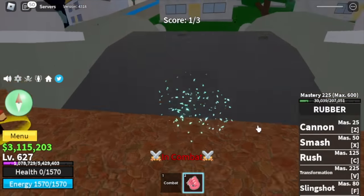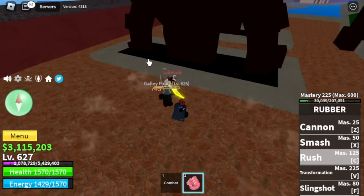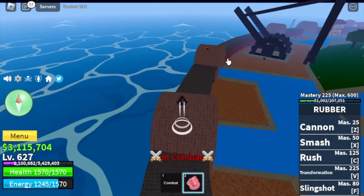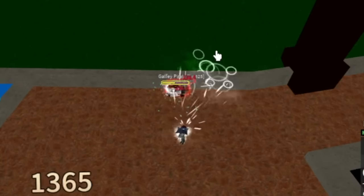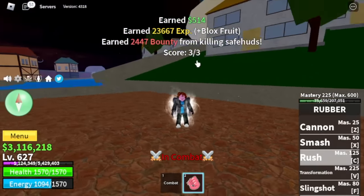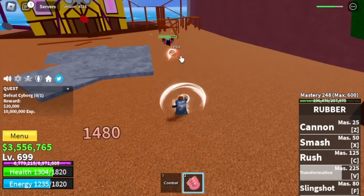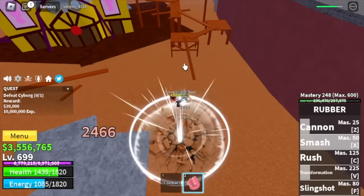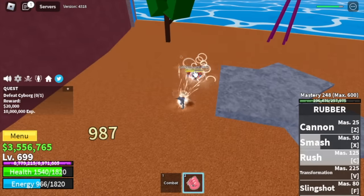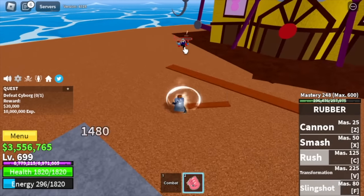We got into a PvP encounter — safe hoods. We were able to hit him with a slingshot, he tried running, but we have the second gear. Let's oof this enemy with our Rush. Now I'm going to show you all the new skills of the Transform Form Gear 2. First off, our tap — 1.4K damage. The cannon — 2.1K damage. The smash — 2.4K, not bad. The Rush — almost 6,000 damage! And the slingshot. That's it, all our skills.